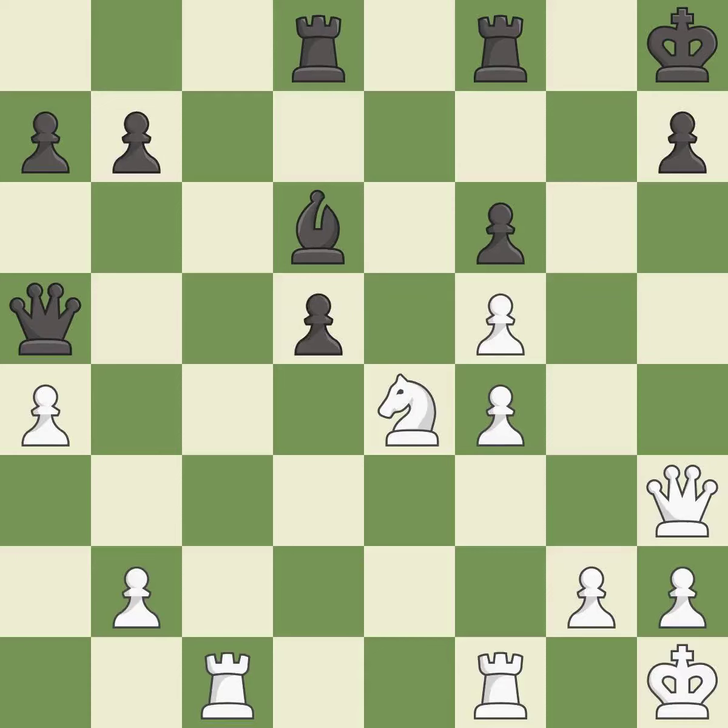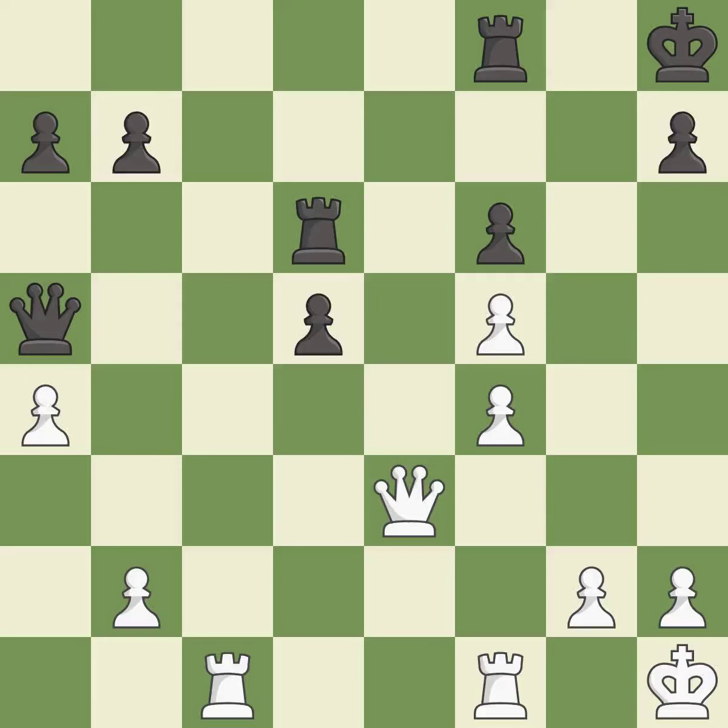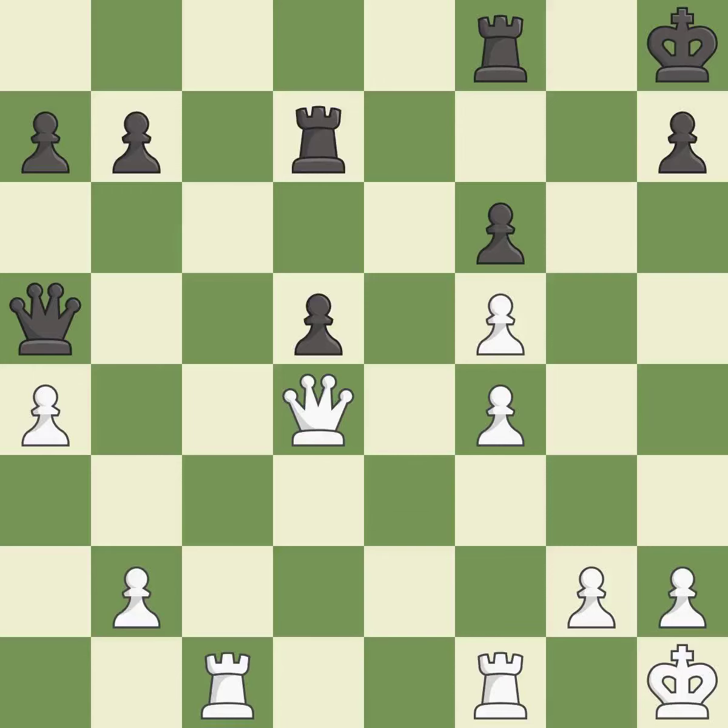This overlooks a better way to recapture a piece — it is an inaccuracy. This maintains the balance in material with a good trade — it is best. Recaptures. This threatens to push a passed pawn towards promotion — it is best. This ignores an opportunity to threaten winning a queen. This allows the opponent to reveal an attack on a pawn — it is a mistake. Only one move worked there, and this wasn't it. This overlooks an opportunity to reveal an attack on a pawn — it is a miss. This defends the attacked pawn — it is best.